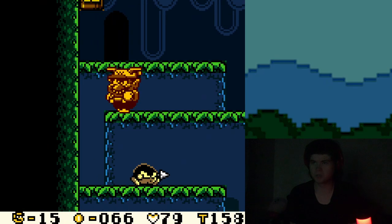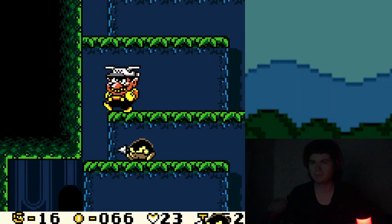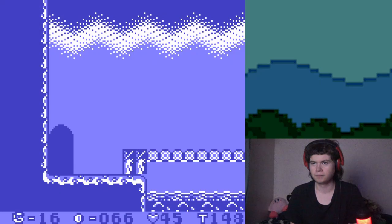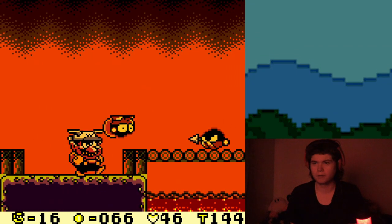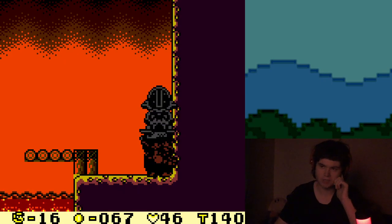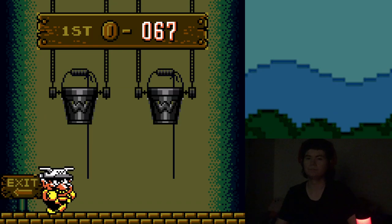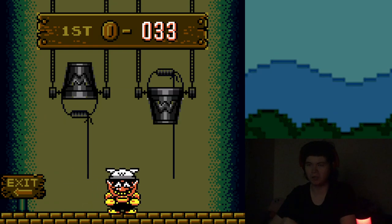I forgot there was a star in this game. Why does he have eleven? Ooh, this is a cool-looking room — oh Jesus. Yo, it even changed the lighting on Wario's face. Yeah, so Mount Teapot is kind of a volcano — it's like the volcano world of the game. Kind of interesting.